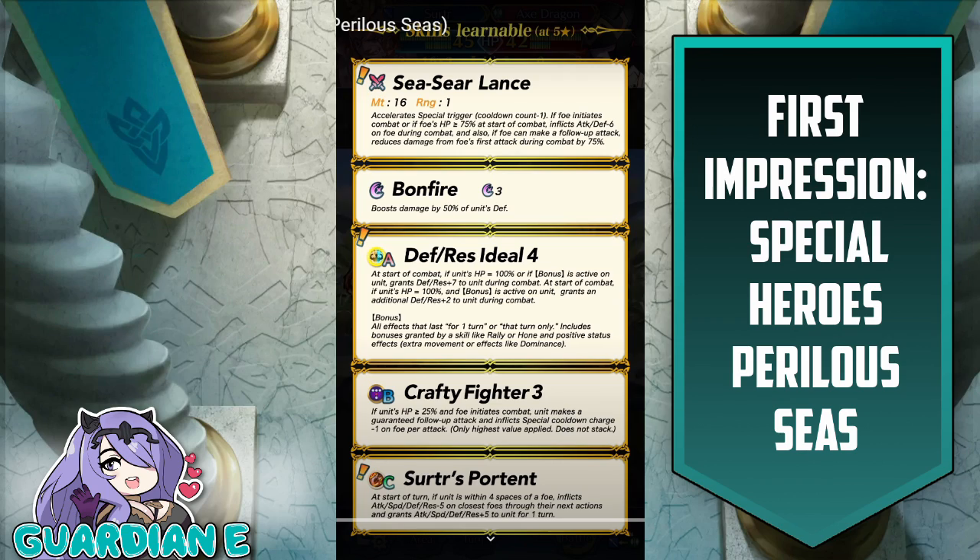Minus 6 to attack and defense lets him do more damage and take less damage in combat. Essentially, if he's going to get doubled, the first attack gets reduced by 75%. Pretty good — if he's attacking into somebody and going to double them, that works well, because if they double back and he has low speed, he's only going to take 25% damage from the first hit. Because he has Crafty Fighter, he gets a guaranteed follow-up in a lot of instances — he attacks, the enemy counters, he takes only 25% of that, then attacks again and hopefully kills. He has Bonfire for the special, at a two-turn cooldown, meaning when he initiates, gets attacked back, he'll proc Bonfire on his follow-up — that works well with C-Seer Lance.